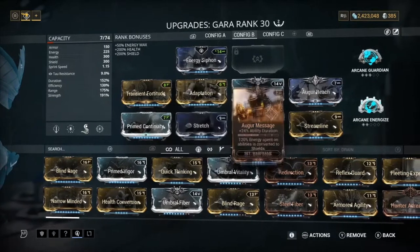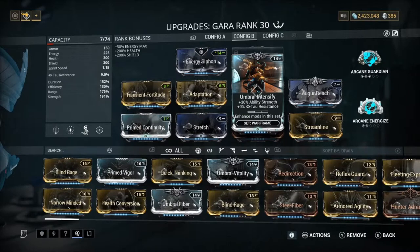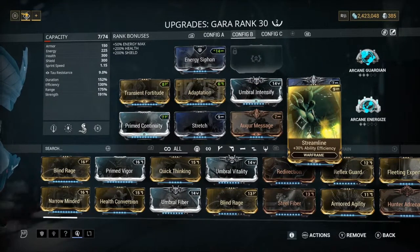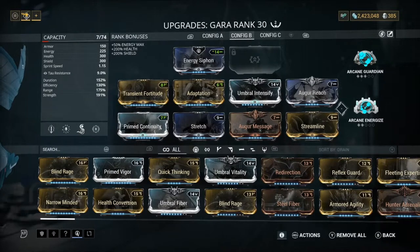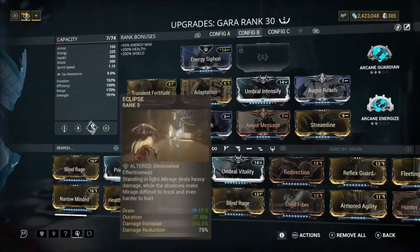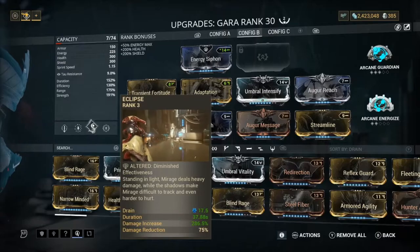Next is Stretch and Augur Reach — basically the same thing, both for range. Simple. Then we've got Umbral Intensify for more power strength. Next, Augur Message for more ability duration to help with energy and not having to recast as much. Then Streamline to help with energy efficiency. Next is Arcane Guardian and Energize. You're probably looking at this thinking there are no health mods — no Redirection, no Rolling Guard. You don't need them because Splinter Storm gives 90% damage reduction. Combine that with Adaptation giving 90% resistance to incoming damage types — yeah, you're taking like maybe one damage at a time. And obviously you have Eclipse as well, which gives 75% damage reduction in the dark, though I'm not sure if that stacks — put in the comments below if you know. I mainly got it for the extra damage.